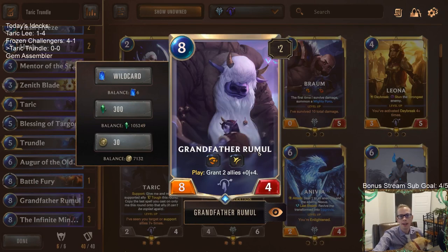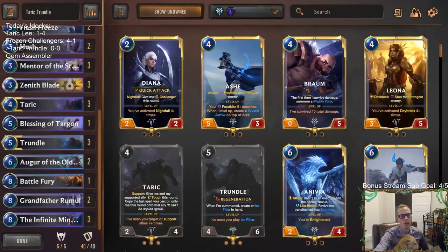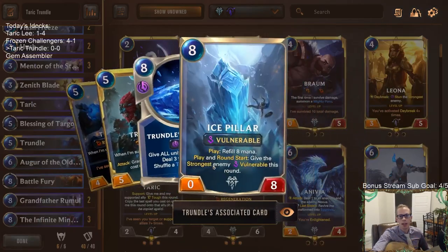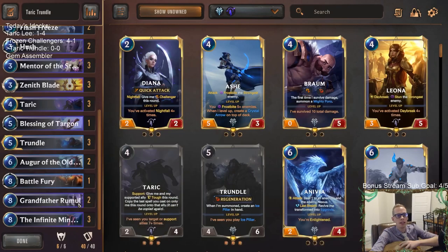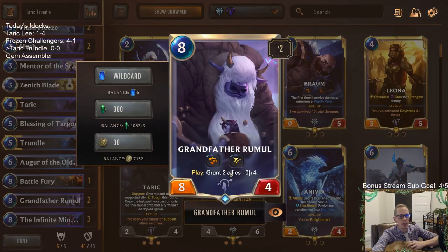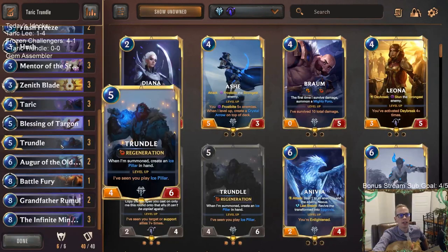Grandfather Rumel — hopefully that's how you pronounce it — is an eight-four where you get to grant two allies plus zero plus four. It used to only be one ally, now it's two. This could work really well with Trundle: play Trundle on turn five, play our Ice Pillar, then Rumel comes down right after the Ice Pillar refills our mana, giving Trundle plus zero plus four and the Ice Pillar plus zero plus four.